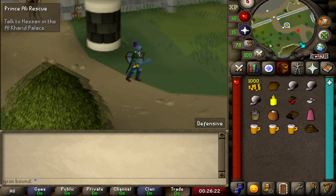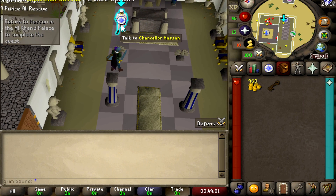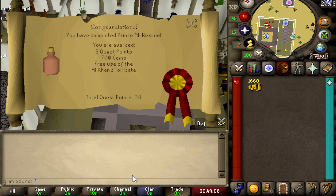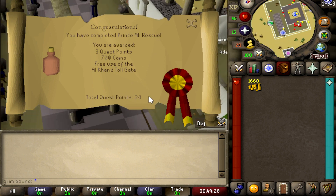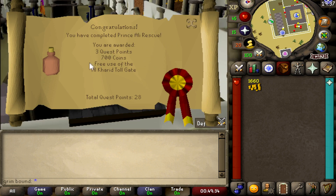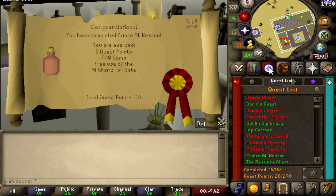We made it back to Al Kharid and returned the quest. Pretty easy quest, and I highly recommend it to anyone starting a new free-to-play account because it gives you free access to the desert while you're in Al Kharid — you don't have to pay the 10 GP fee, which is kind of annoying. We are now at a total of 28 quest points, plus three more from this quest, and we have access to use the toll gate.